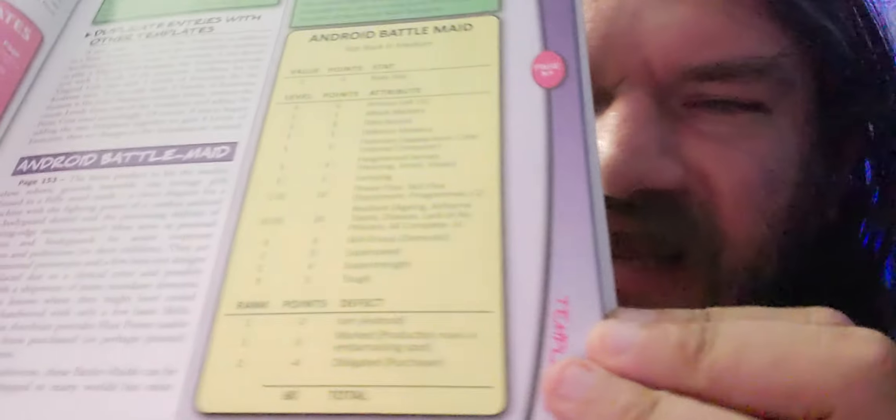The best part is there are templates for things in here too. You've got racial templates for Android battle maids, dark elves, giant robots — you could be a giant robot — and dwarves. It goes right back to the whole 'it could be anything,' because in the same chapter you've got rules for playing a dwarf and rules for playing a mech.